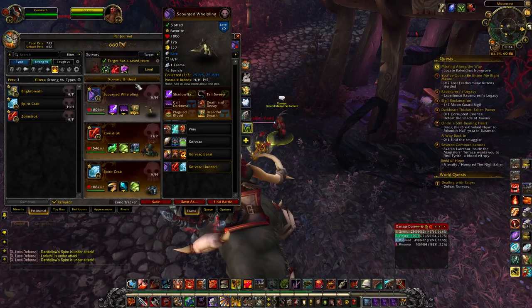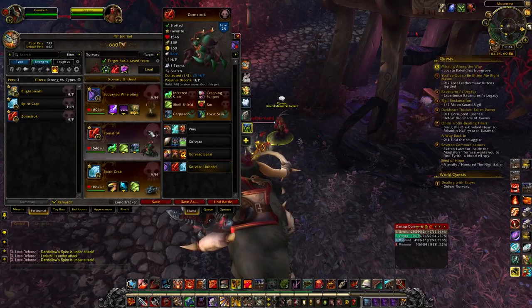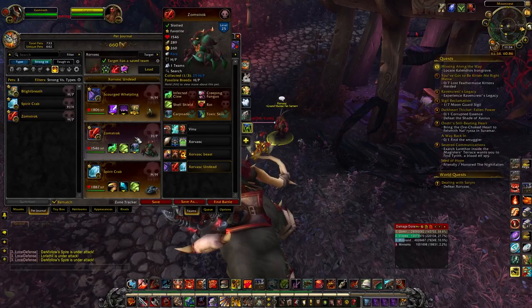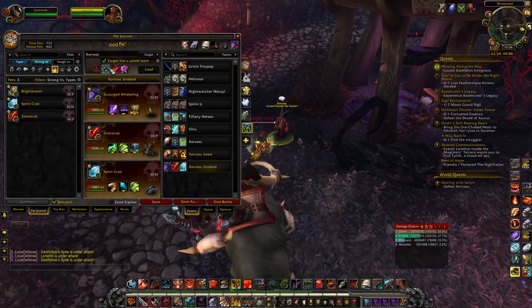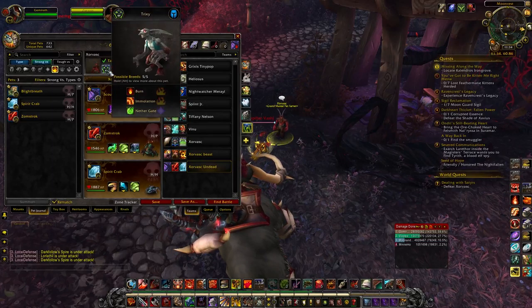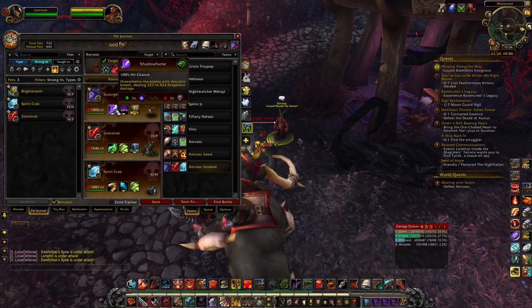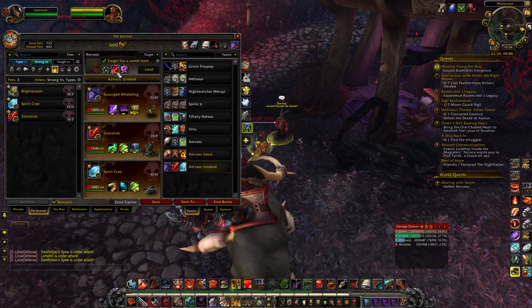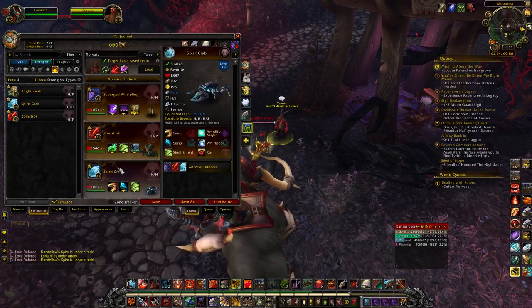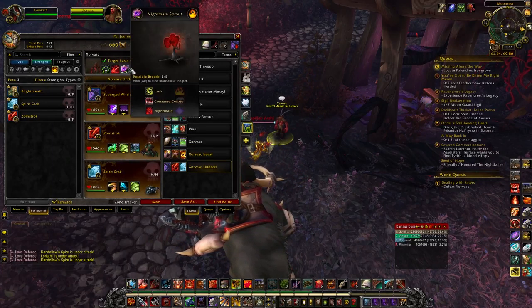In my second slot I've got Zormstock — he's a rare drop found out in Shadowmoon Valley, or you can buy him for a couple thousand gold on the auction house. I've got him there to particularly beat Trixie; he's got Infected Claw and I'm hoping that will do enough damage. Then I've got my Scourge Whelpling playing Shadow Flame to beat Globs, and my Spirit Crab in my last slot to go up against the Nightmare Sprout.